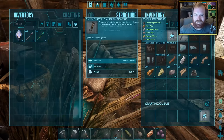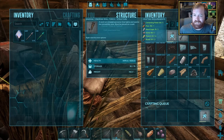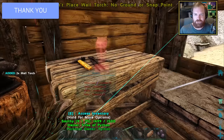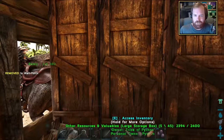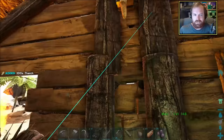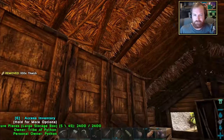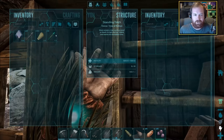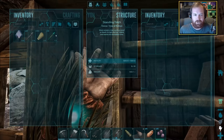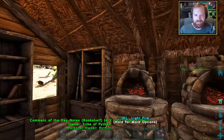Now that we have cementing paste, let's go ahead and create some wall torches. I've been wanting to do this for a little bit. We place one in the center here and one just in the center there, fuel them with thatch or wood, and light the fire. This feels so much more homely now that we've got the wall torches up.